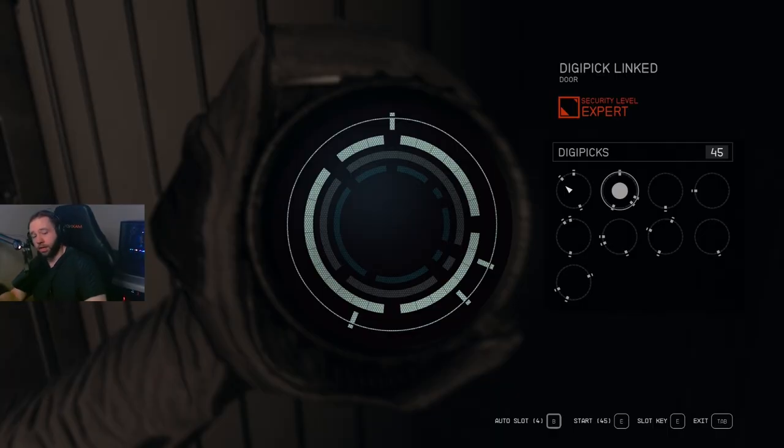Even if you have Rank 2 and you can see which pins can go in which slots — or even if you don't have Rank 2 — you can look and see which pins will fit in slots. You can also line them all up at once and instantly get them all. You line the ones on the outside up with the inside. As you see, these pins won't fit on the first or second ring, but on the third one they'll fit, so you just try to match it up.